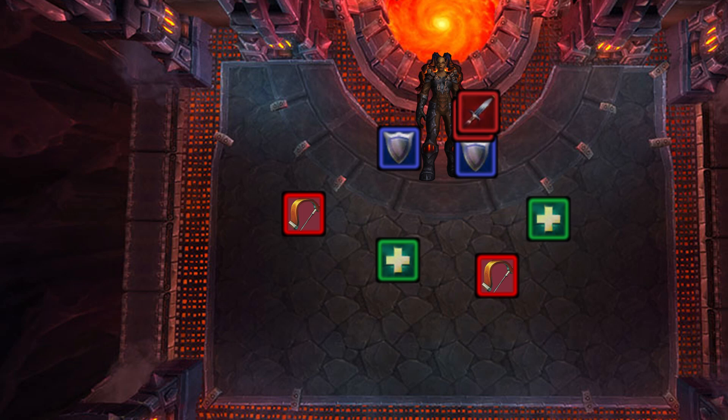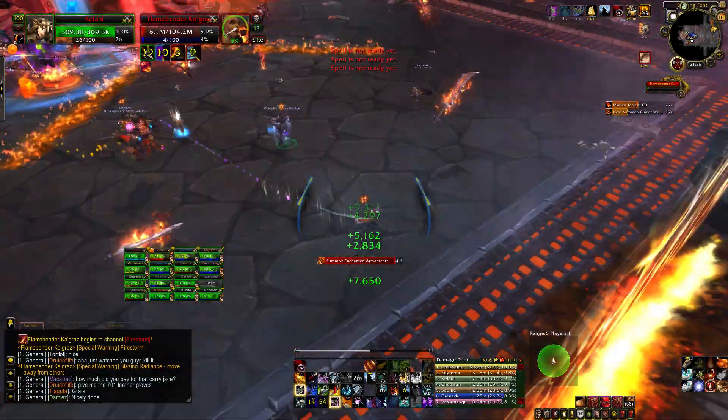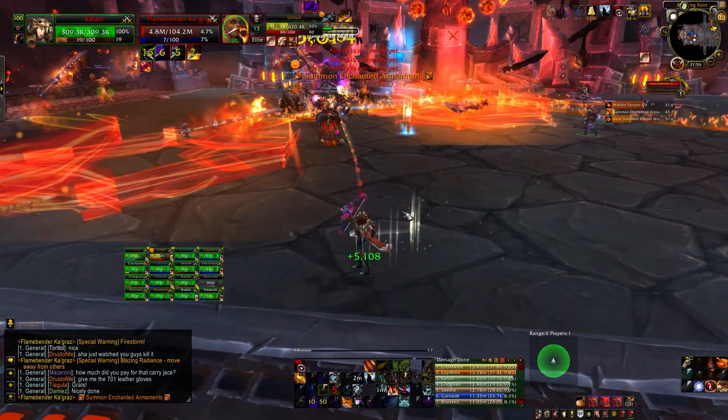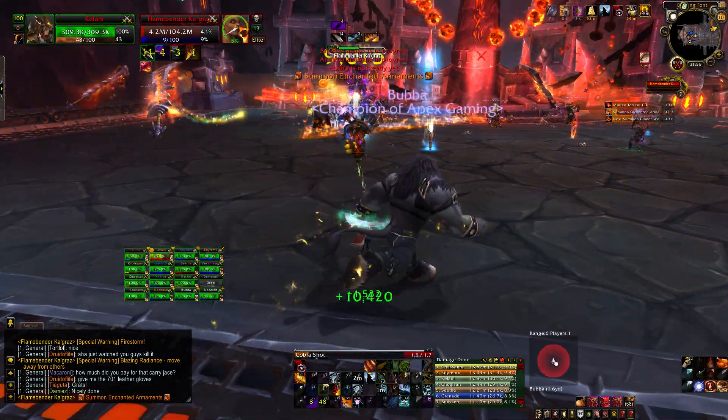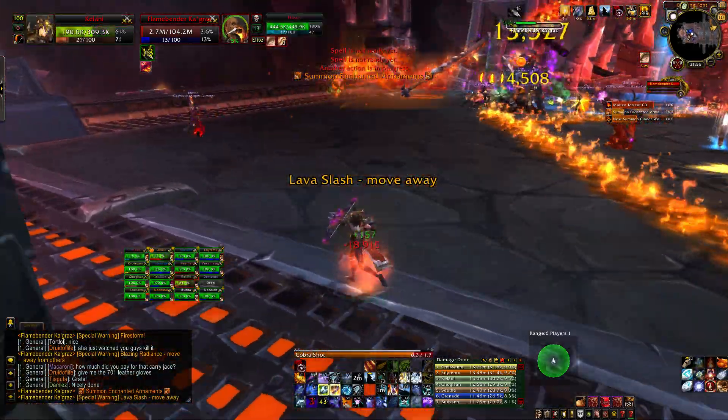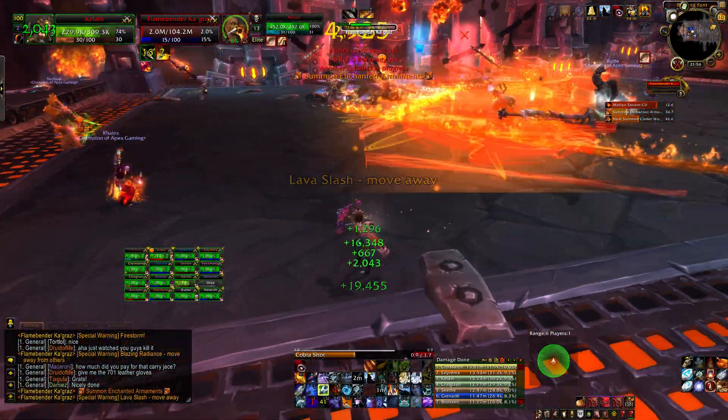And that's pretty much the fight. The biggest issue here is that if the Cinder Wolves are still alive when she starts casting Firestorm, they'll cast a Firestorm of their own, wiping your group. Make sure you're dealing with all of the abilities as best you can and your DPS really need to be on point. There's a soft enrage in that the armaments don't despawn, so eventually you're going to run out of room and wipe.